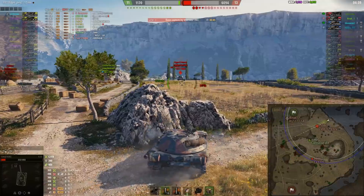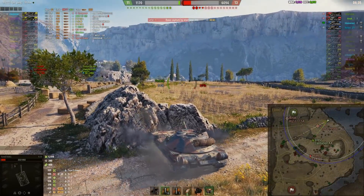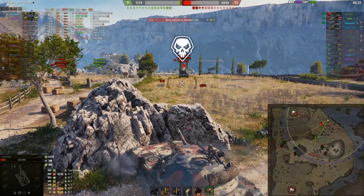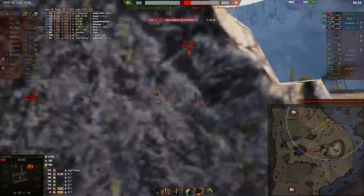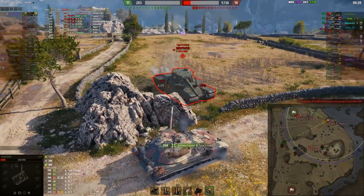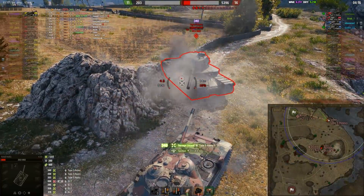Usna's in a world of trouble here — he can't really get away. The 40-05 is also moving in. Nice maneuvering. That was a frustrating bounce. The 40-05 kills the Centurion AX, so it is Usna against the world. Let's see what he can do. Gets one more shot in, and another one.